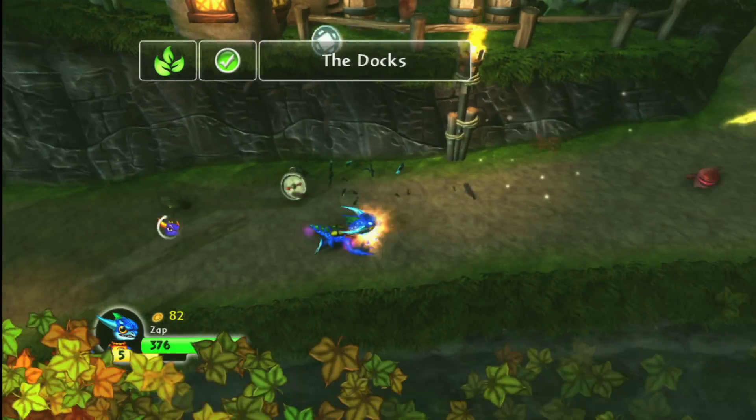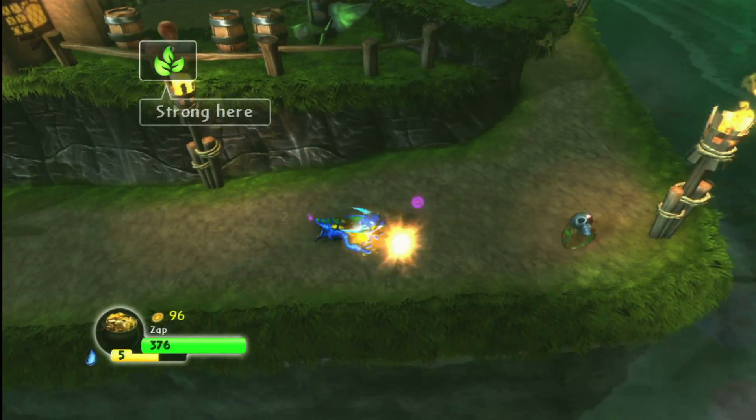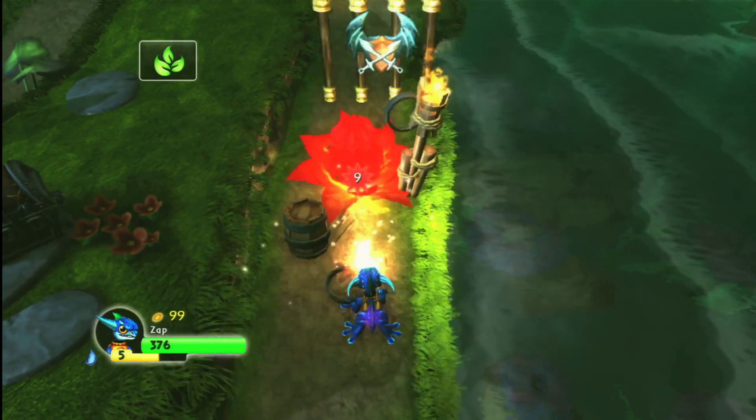Skylanders and the lightnings are stronger in this zone. Ride the lightning with Zap! And he brings justice for all who get in the way of his now upgraded Electro Bolt water execution thing.